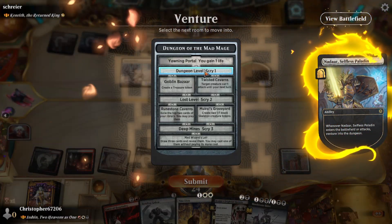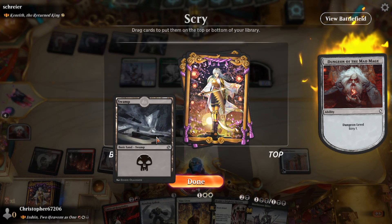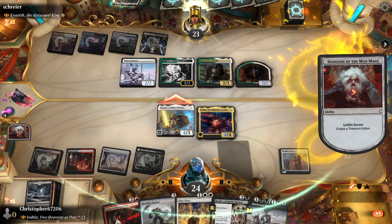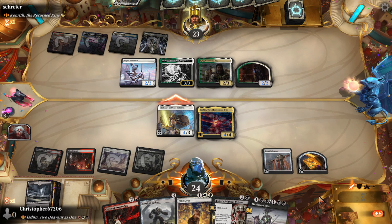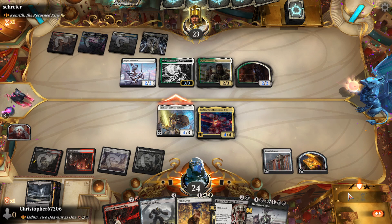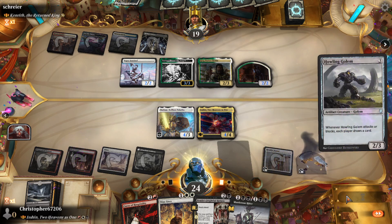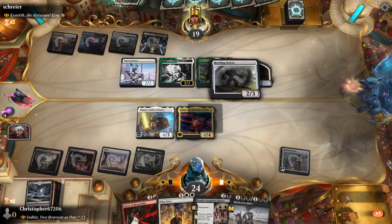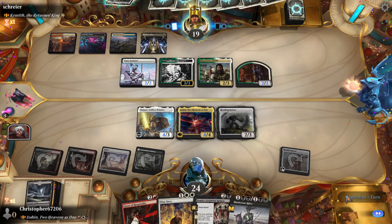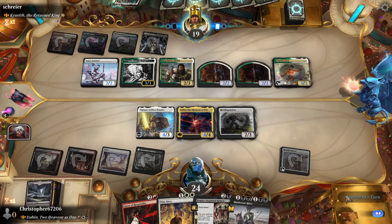This is my only dungeon card. We'll keep the land drop because it's gonna get us treasure, and if they put something in front of this they're gonna lose. Actually, we can save Nadaar now too depending on how they block. They did not block — okay, let's get down a Howling Golem. We had two double three-drop turns which is really good.